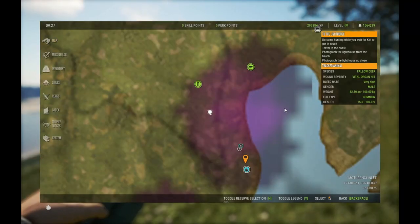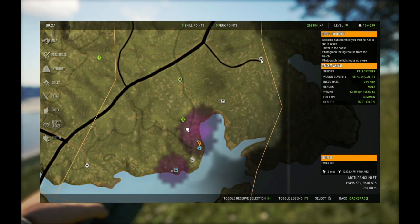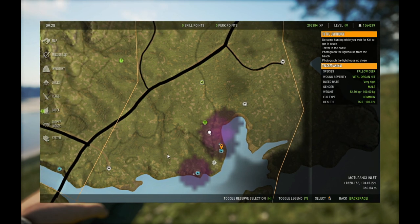Let me show you where we are on the map. This spot here is awesome for fallows. I start up here at Wika Hut and run down here all the way along, or you can start over here — I'm not even going to try to pronounce that — and run this way. You will find fallow and feral pigs drinking along this side of the coast. Awesome spot.